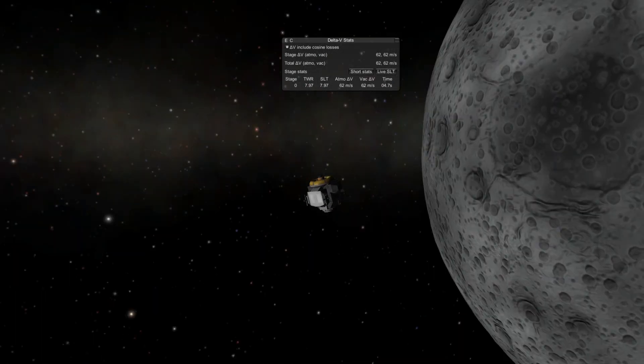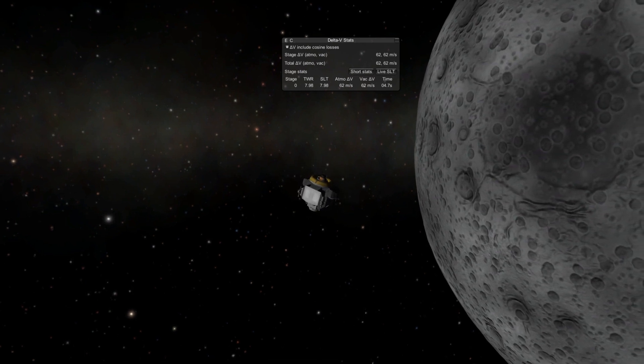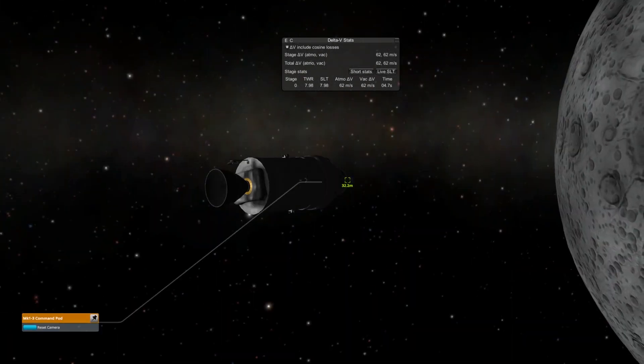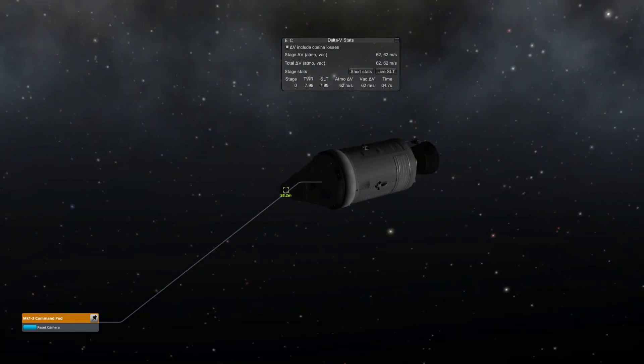Does anyone know why there's that precession? It's kind of weird. I didn't actually have SAS on, so I don't know the reason, but it's probably a center of mass thing.